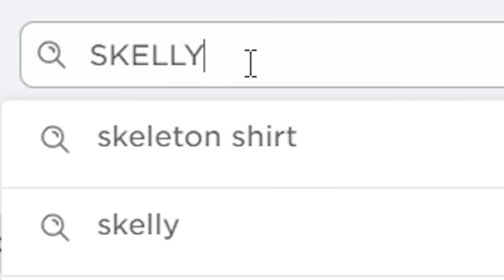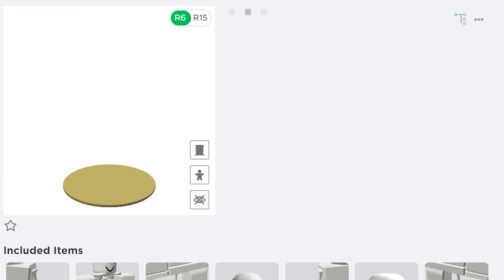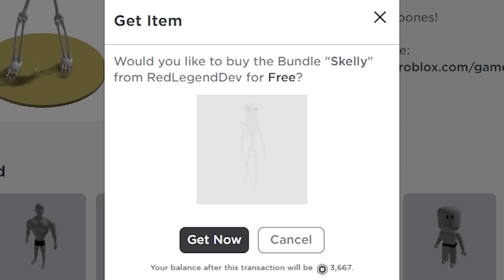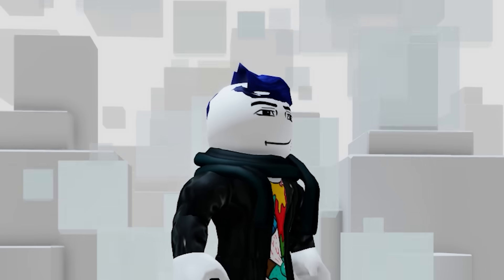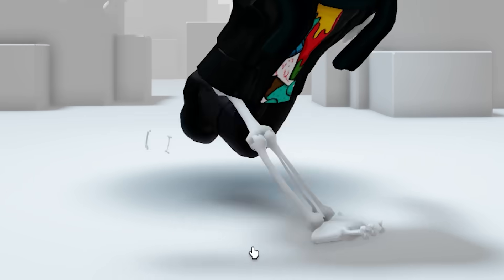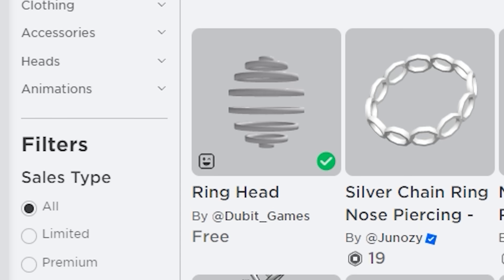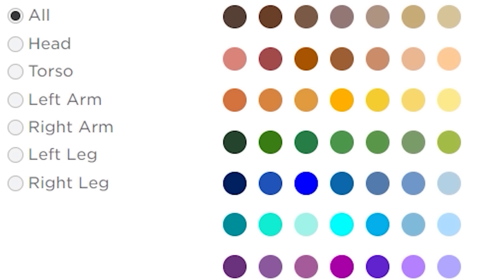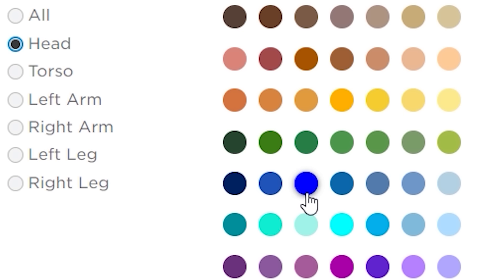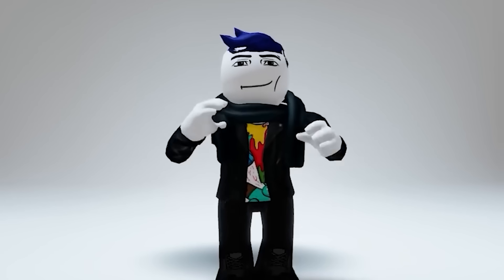Next, search 'skelly' and get this free bundle. Then just equip the right leg — now you have the new Carblox. Next, search this free dynamic head and color it any color. Now you have free headless.